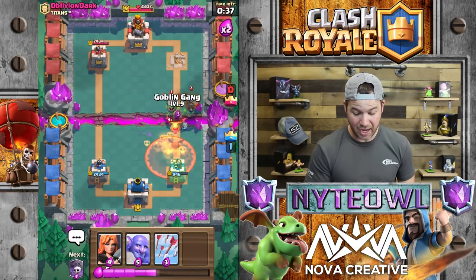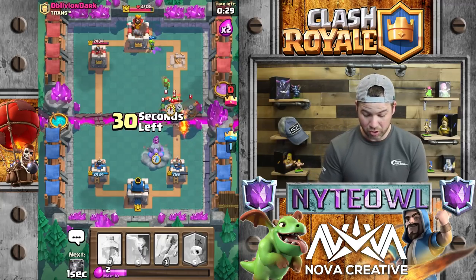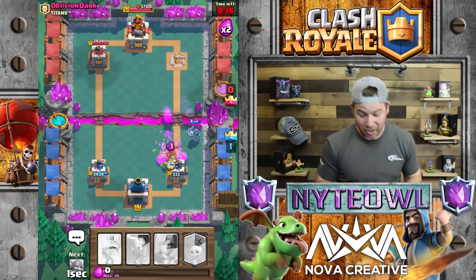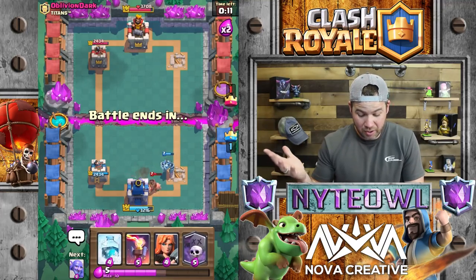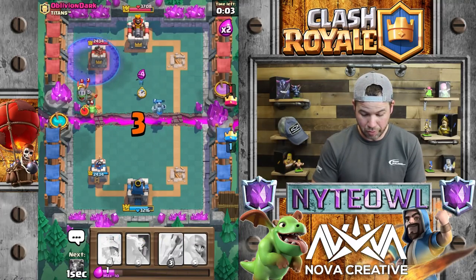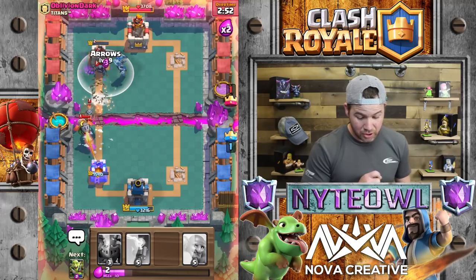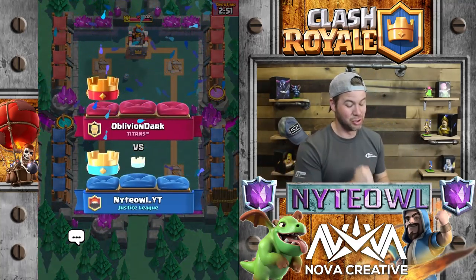We gotta take that Baby Dragon out so we can get our other stuff down. Put a Valkyrie down to defend. We're just gonna drop everything down to defend against those without any air troops - basically distracting. His Log was a really good play on his part. Going Graveyard, Valkyrie - boom boom boom - then freeze all this! Yes! Freeze on defense was clutch for us. Super excited about that.